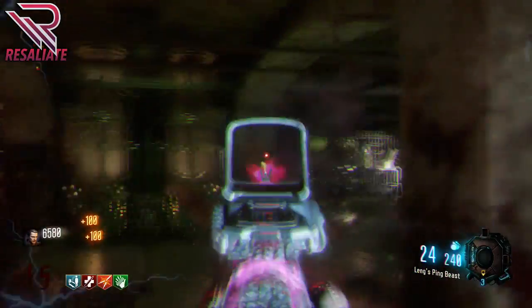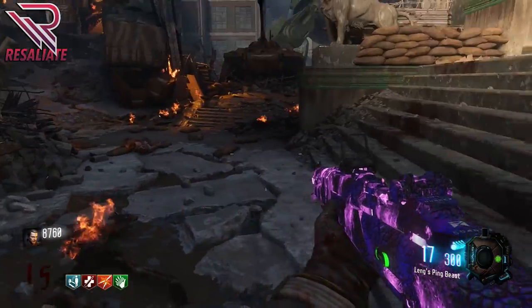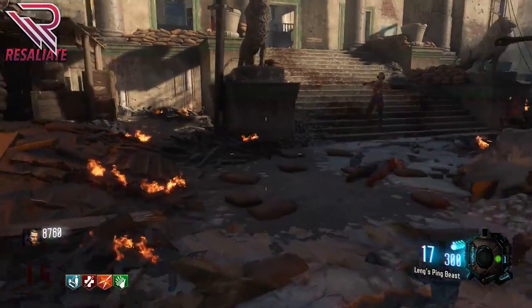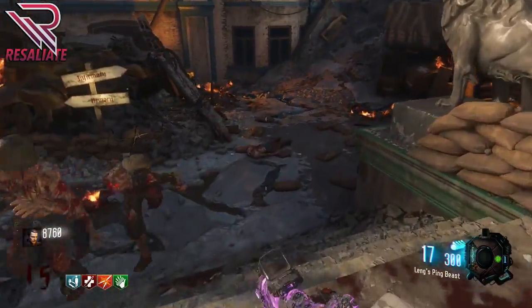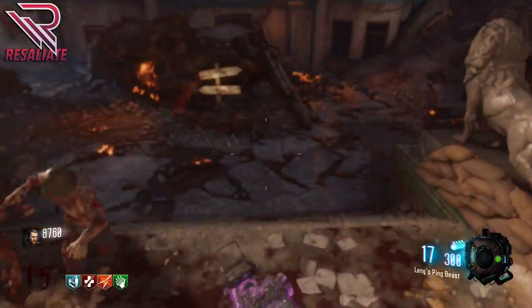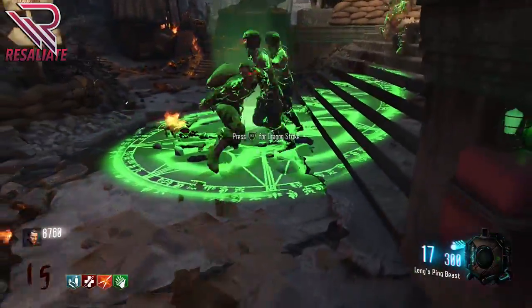What we have today is the Dragon Strikes. I'm going to be showing you guys how to get the Dragon Strikes. Basically what these are, are the G-Strike tactical grenades from Origins in Garad Crovy — basically a really, really awesome Monkey Bomb. It's an upgraded Monkey Bomb, an upgraded G-Strike tactical grenade from Origins in Garad Crovy.